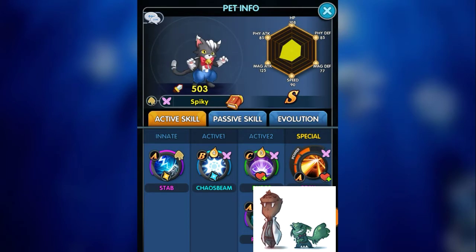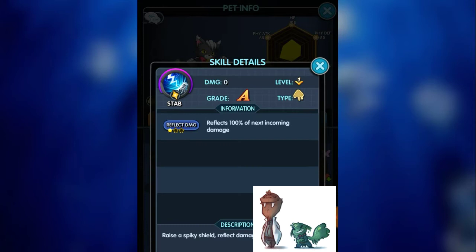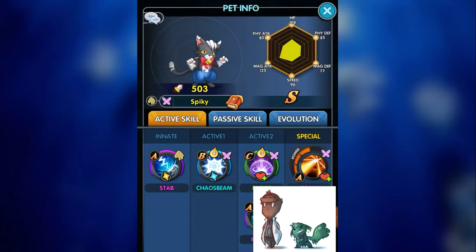Number 7: Spiky. It's a cat-man-thing. Besides the looks, don't let this furball distract you from the fact that he is god-awful. Take a look at his stats and then take a look at his innate — reflects damage. But he has the worst defense I've ever seen for a tank ever, and his HP is pretty mediocre too. I don't understand the logic behind this pet. This pet is the incarnation of every single definition of terrible, all molded into one furball of disappointment. That is Spiky in a nutshell.